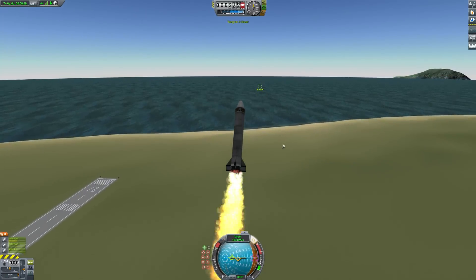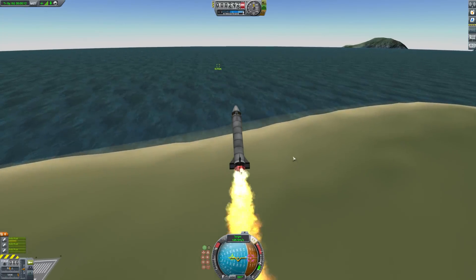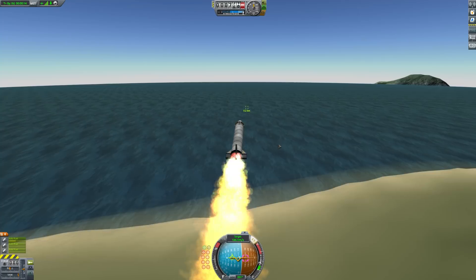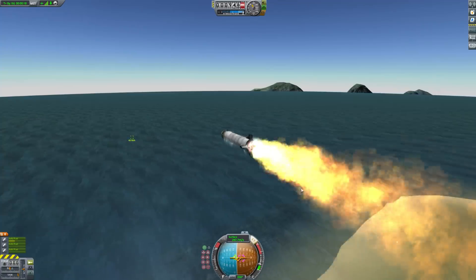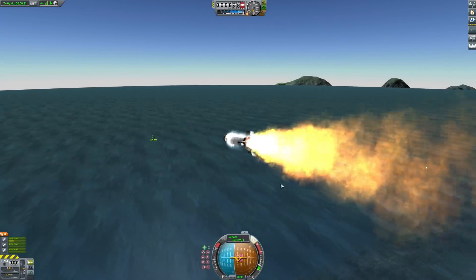I've seen a bunch of them on Reddit recently, just kind of like the launch sequence, and I love how they look — they fly up and they tip sideways and they tip up and then fly and hit something. I thought it would be really cool if I could make one that would actually hit ships.